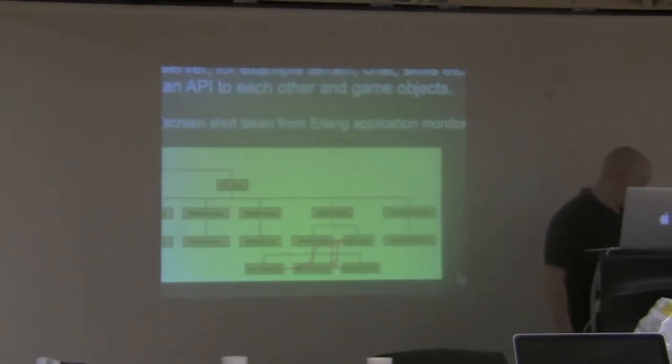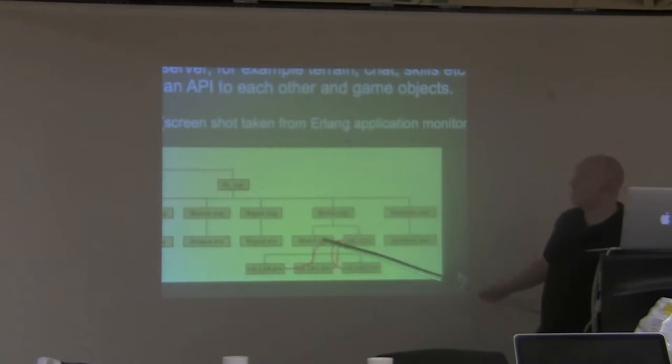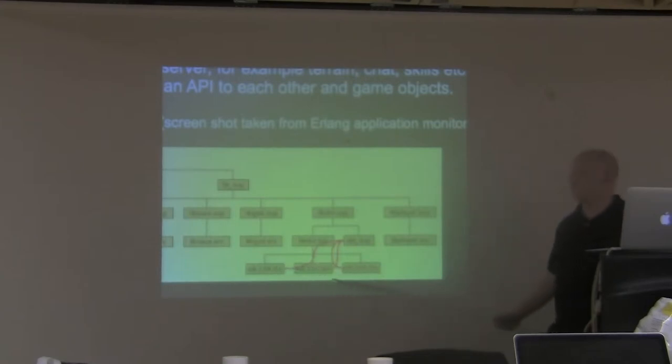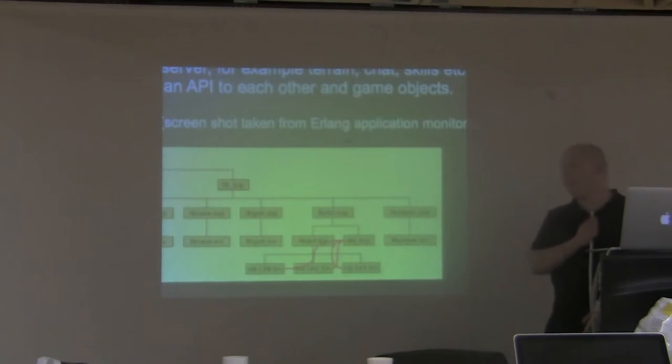There's a library called libstandard. Libstandard has a libstandard server and an object supervisor. The object supervisor is supervising all the objects in the server — these three shown are actually three clients that are logged in. If one of these player objects crashes, the supervisor would restart it, which means player code can crash without the player noticing that something on the server crashed. They can just continue playing.